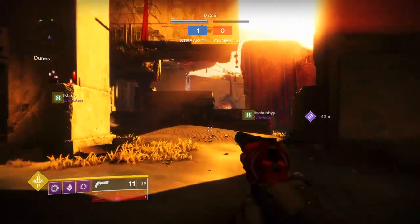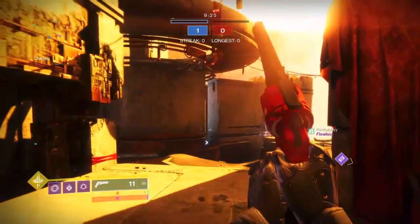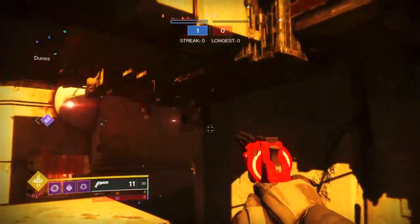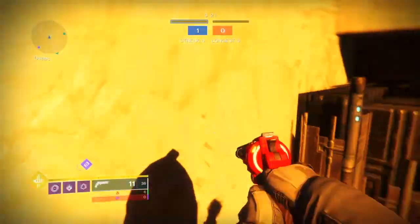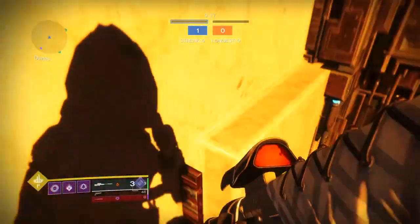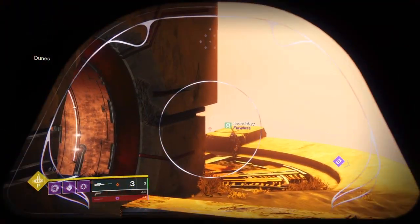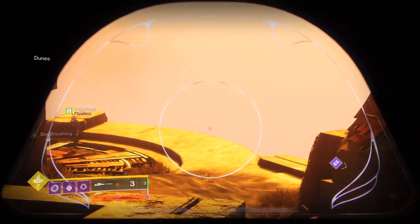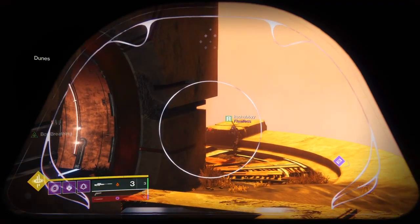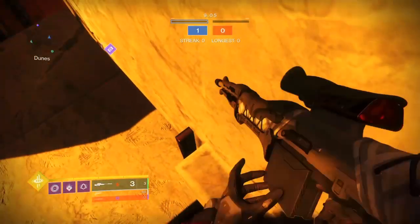Now we're going to show you the best strategy that I've found for playing outside when cap point does spawn, or if you just want to play outside to be safer. Basically what you do is send that one guy up here just to play a little bit passive. Sit him right on top of this thing, and once you're up here you can see everybody that challenges you from outside. Just play a little bit passive and wait for them to push you so you can get this angle right up here.